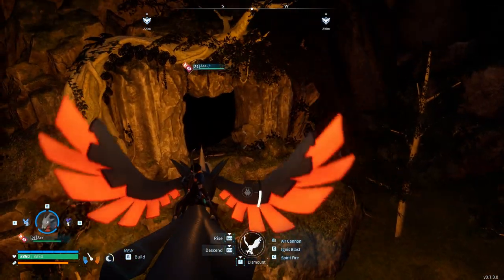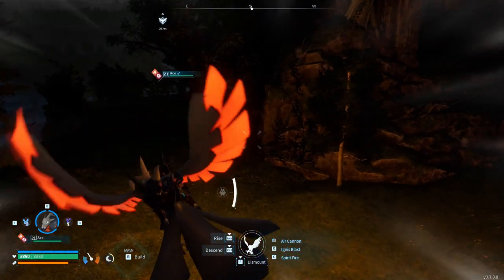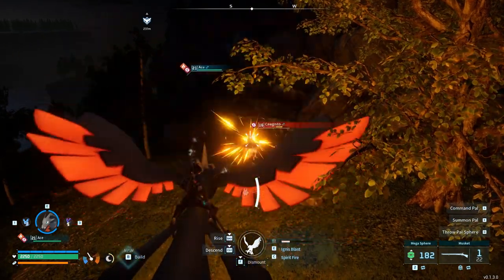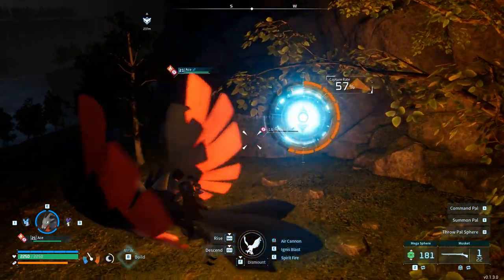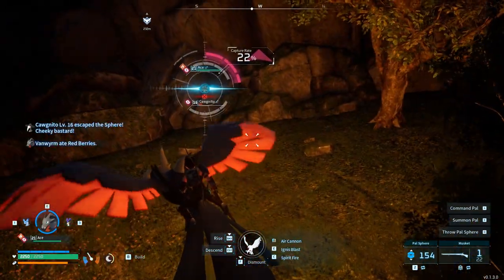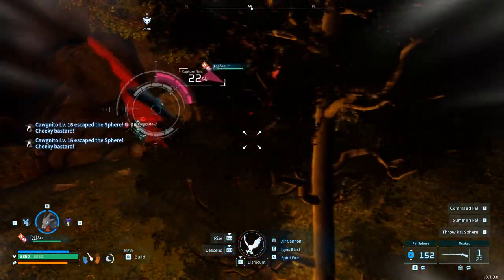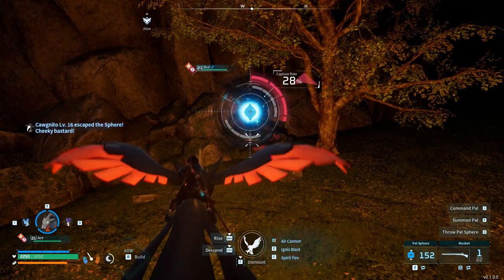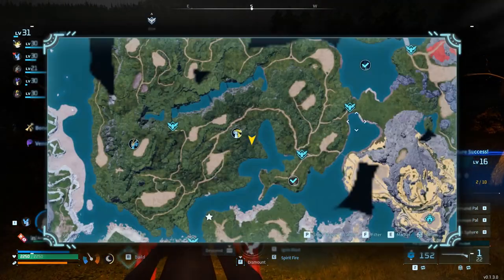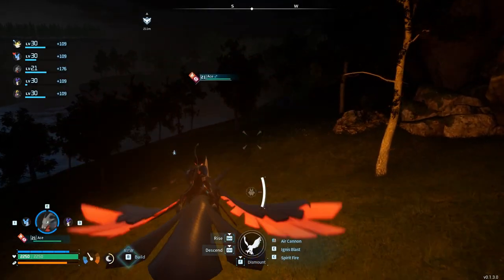I spot a Cognito and try to catch it — I don't want to waste green spheres but the chances on regular ones are reasonable. I do get a hit in, but it escapes. That's out of the question, which sucks. The Broncheri is still frustratingly absent.